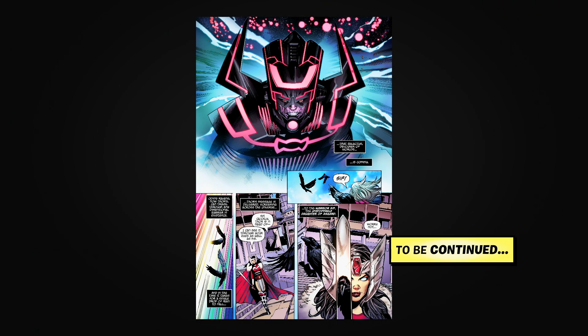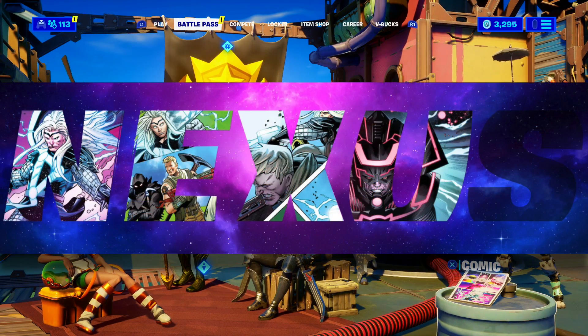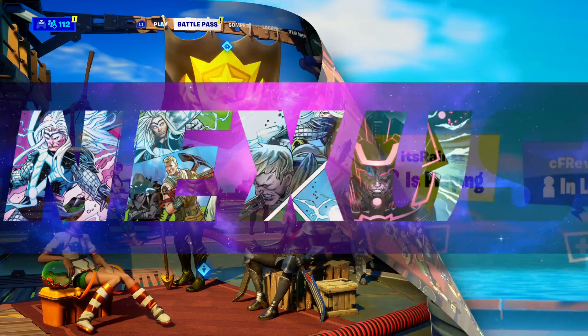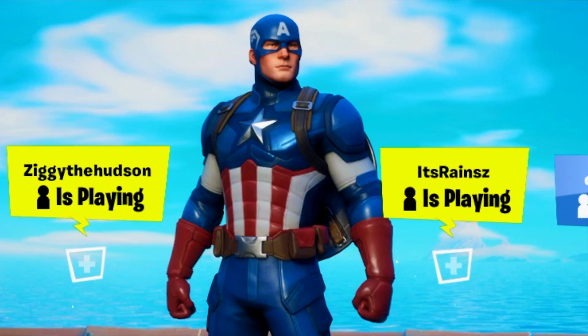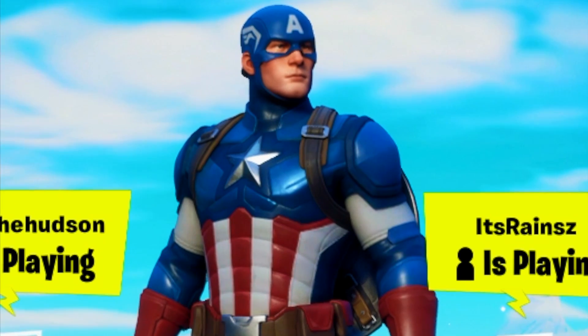So Galactus, devourer of worlds, is now back inside the comic book. He has returned to the map to fight Thor, but Lady Sif is here for the rescue. It's pretty interesting how they're connecting the dots and bringing the Marvel world into the storyline. Now, Nexus is the teaser word that compiles all the characters inside the letters — it's actually a connection between two worlds. Marvel uses it in their comic books as a reference point to connect dimensions, so it seems like Marvel and Fortnite will be fully fusing. We are only two days away, and when the trailer drops in 48 hours or less, we'll get to see what's actually happening this season.